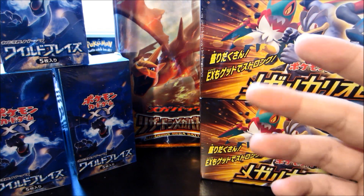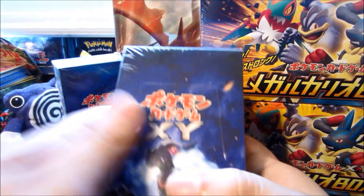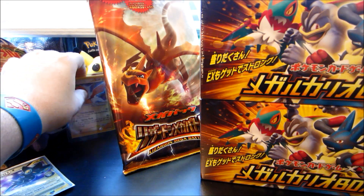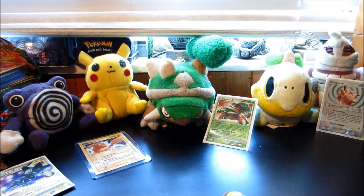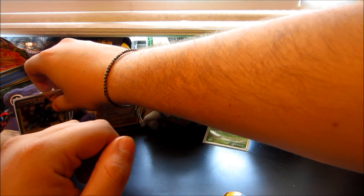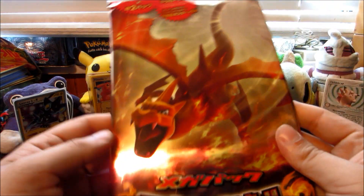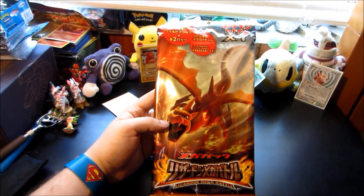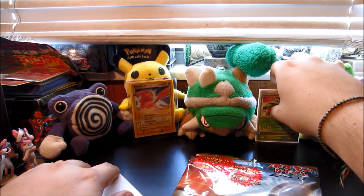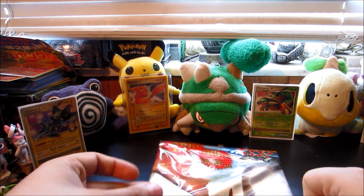In this video we are going to open up the Mega Charizard pack. We'll move the Wild Blaze boxes out of the way for now. Let me straighten out everything - like that beautiful gold star Pikachu, mint condition. All these cards are mint, I love them so much. There we go, nice little background for you guys. Let's get this bad boy open - this is a gigantic booster pack, it is huge, bigger than the booster boxes. Torterra, stop falling!